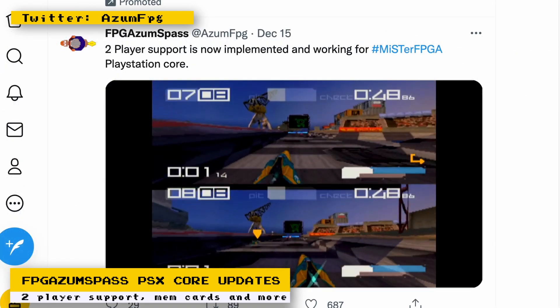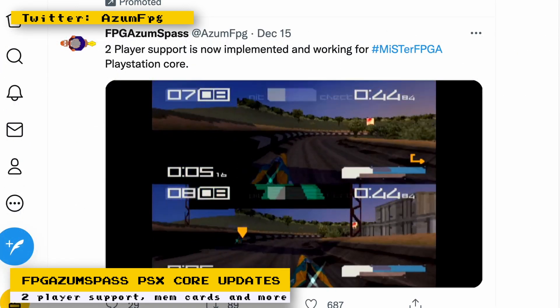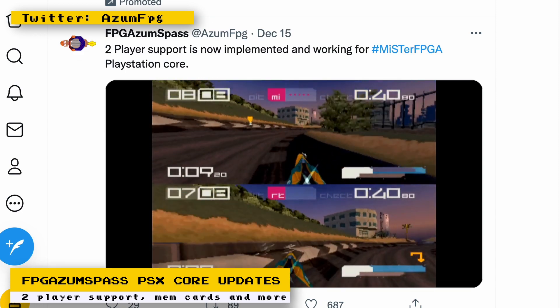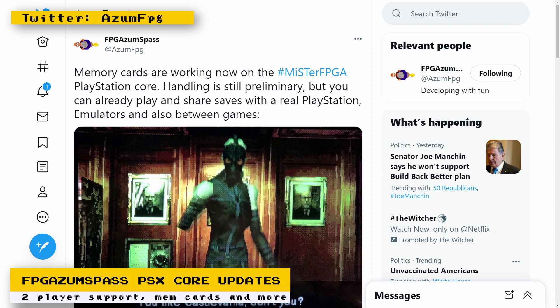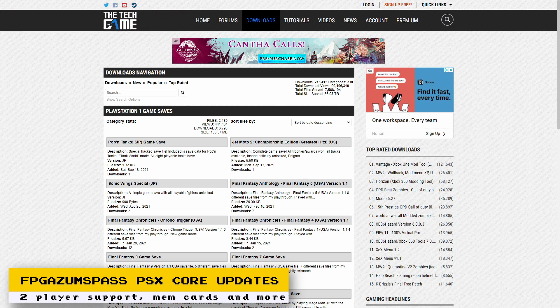Two player support has also been added to Robert Pipe's MiSTer PlayStation core. I never realized it didn't have two player support, but now it's good to know that it's there. Memory card support is also another feature that has been added. The support is preliminary, but you have the ability to share saves with a real PlayStation and other software emulators. This addition can help with testing because there are databases online of PlayStation game saves that can help you load certain situations for testing.